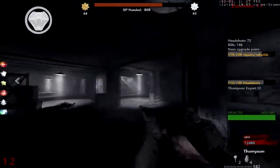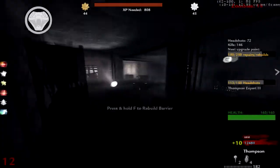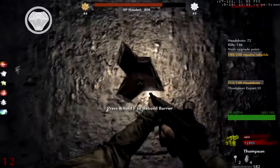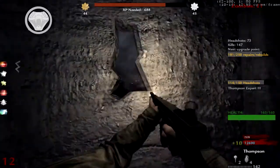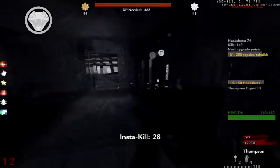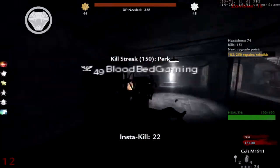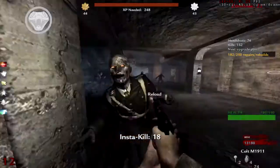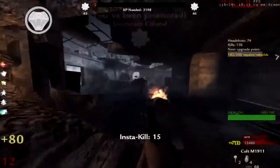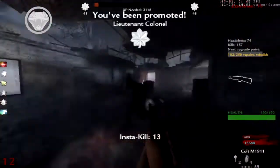If I would have stayed alive last game we'd have been about the same. I went down remember, and then you started overtaking me — it's the kills. Watch out! I just got Juggernaut Upgraded — I have 190 health now. You've got 270 health — you must have gotten a lot of Juggernaut upgrades.